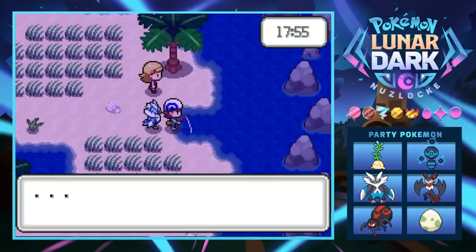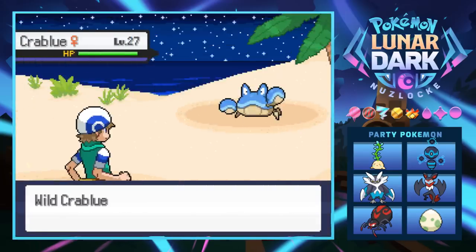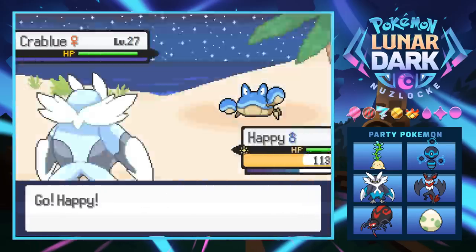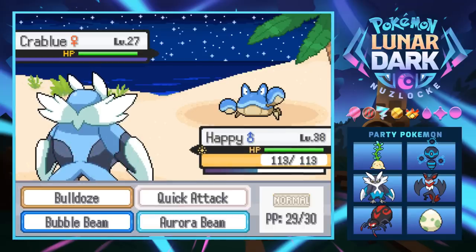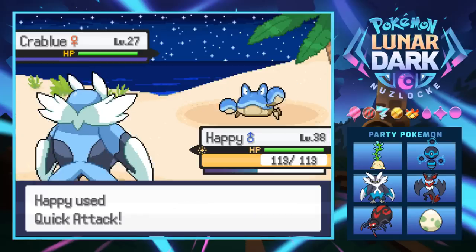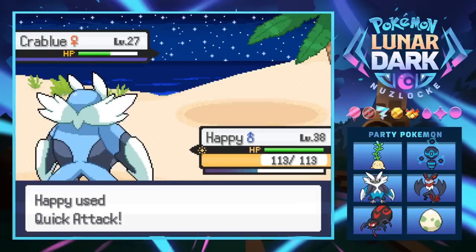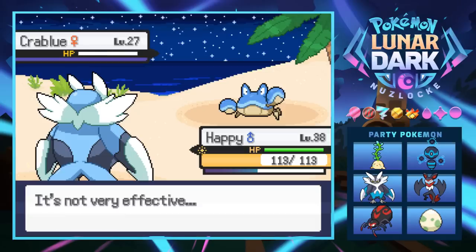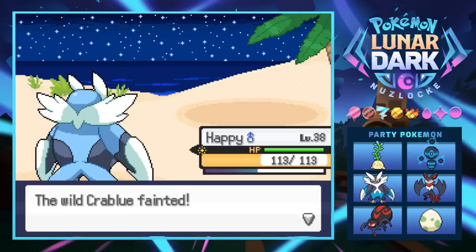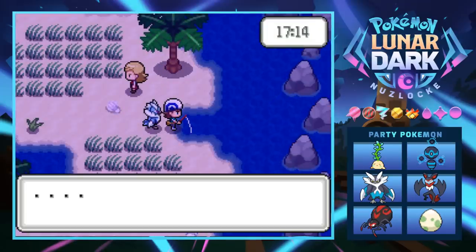We wonder if we can catch something in the grass or do we have to fish? We got a Crab Blue at level 27. We toss some fishing balls and go for a couple Quick Attacks to weaken it — just don't get a crit. Two Quick Attacks should do exactly half. What the hell is that Wide Guard animation? And of course we get a critical hit.